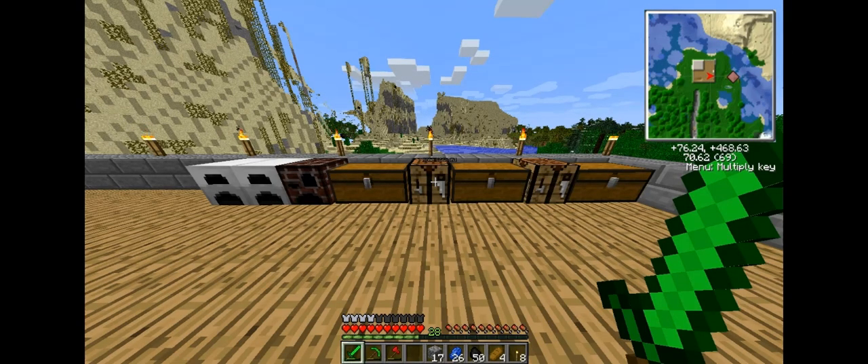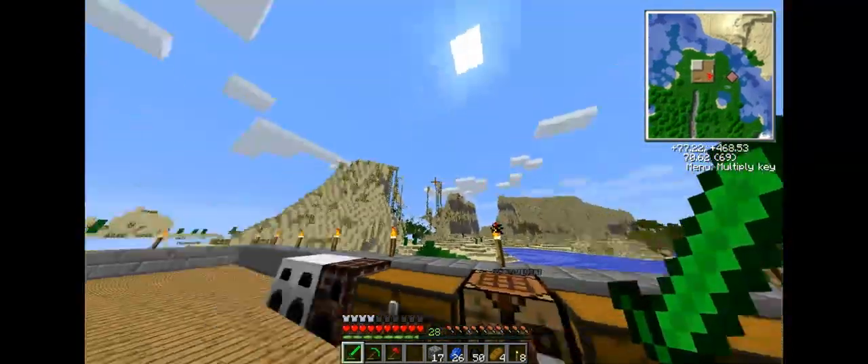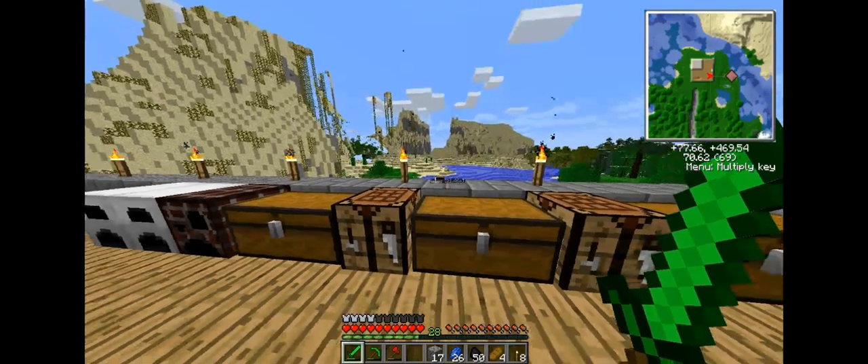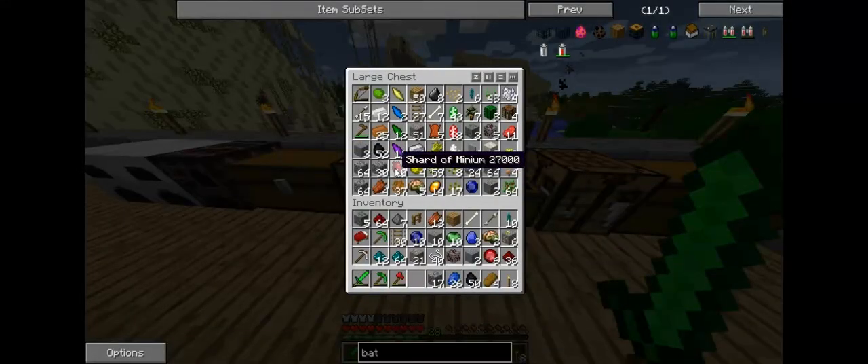Welcome back YouTube! This is Hambabam. And guess what I got — I got some redstone. Obviously. Got some zombie brains, but I just added to the chest. Four more. I didn't see me get the last one, but I got a total of ten millennium shards.